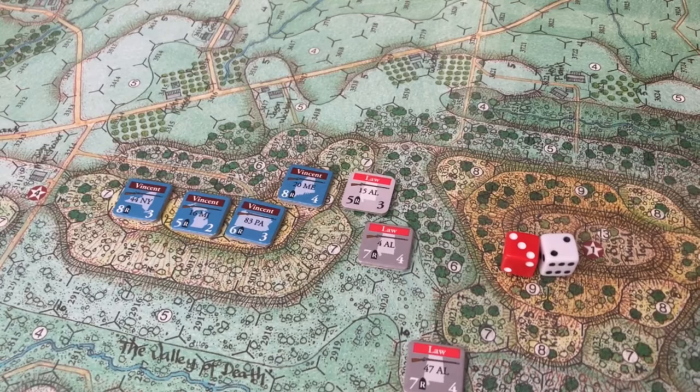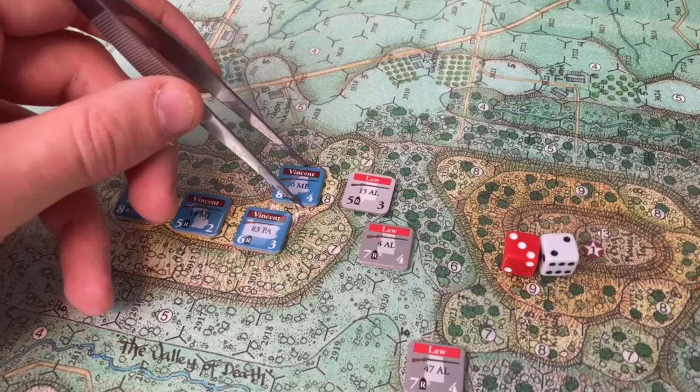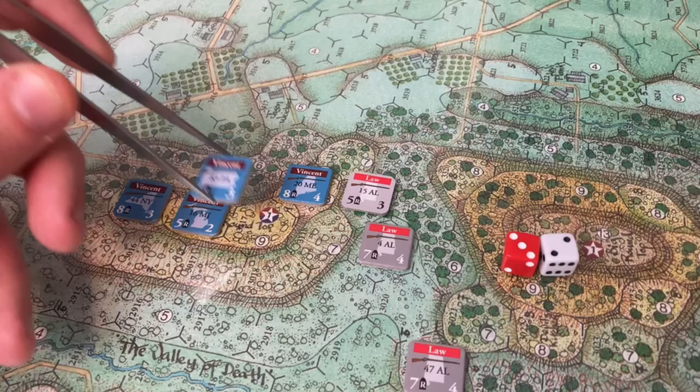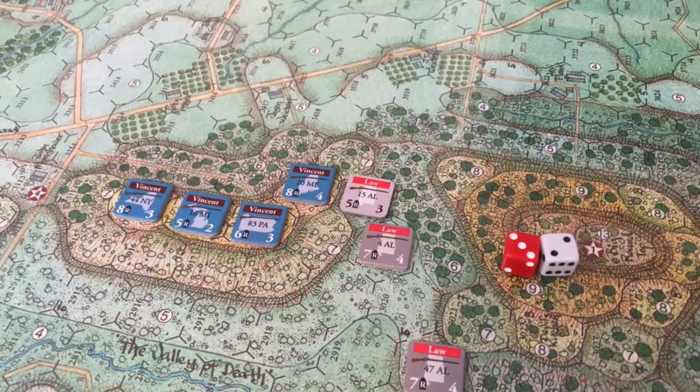The way it's ordered: you fire first, then move, then do close combat. The 83rd isn't going to abandon their defensive position — I don't want them going down and being sent retreating. They're not going to leave, but Vincent might as well counter-attack against the 15th Alabama. So we'll do the close combat again.